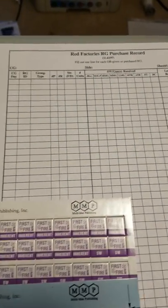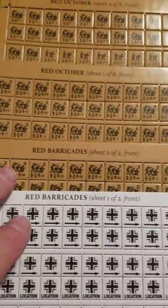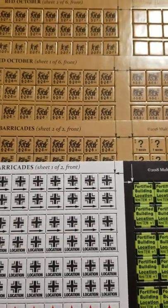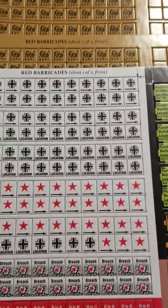As we come to the counters, we see we have a number of counter sheets. First we have two counter sheets for Red Barricades — Sheet 1 and Sheet 2. I played a game of Red Barricades today; we definitely needed these to keep track of locations that were under various control.